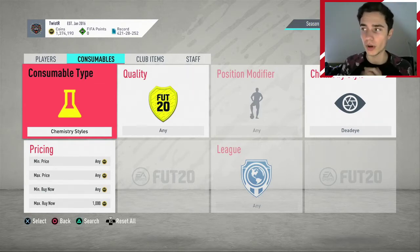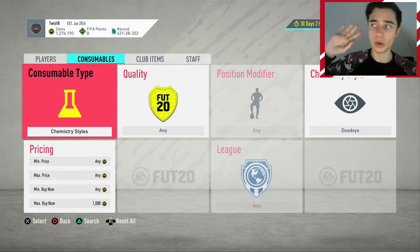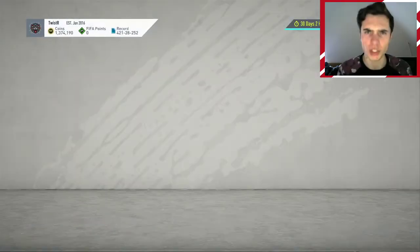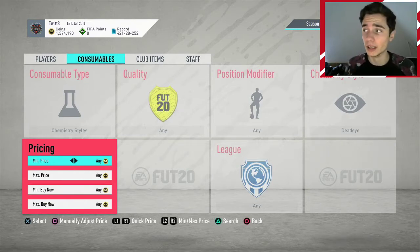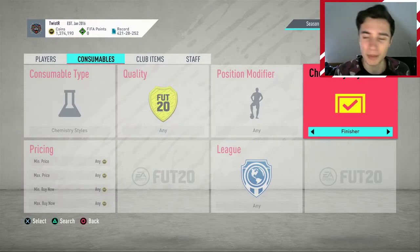It doesn't need to be a Hazard — it could be an 82-rated player that's great value, and people will just buy the chem style they think is best without waiting for prices to drop. They're just not patient enough. When a popular player gets released those chem styles go up to 1.6k; if you bought loads at 800 coins, you've doubled your money. The more coins you have, the easier this is because you can buy unlimited chem styles — literally 5,000 of them in your club if you wanted.